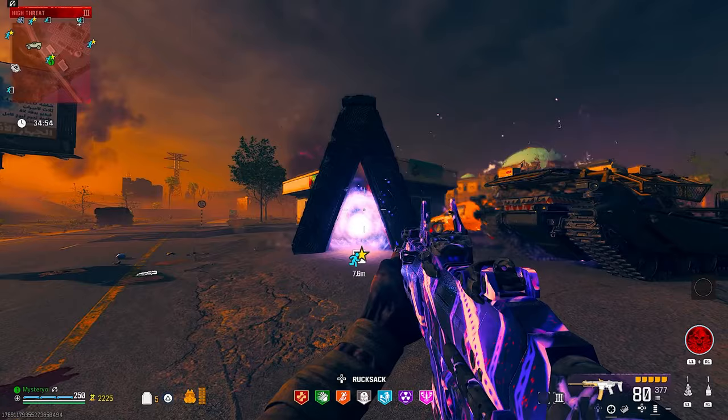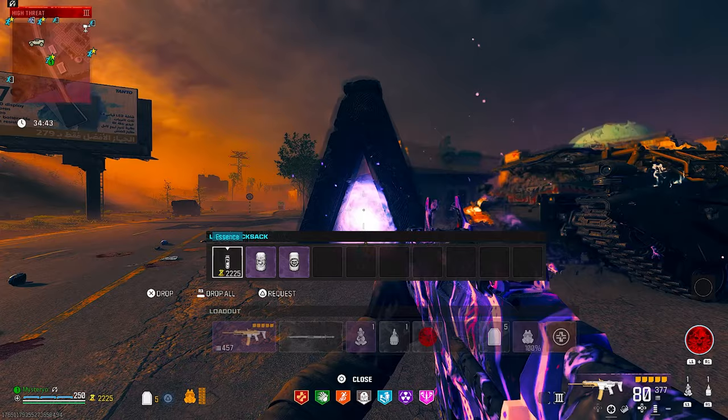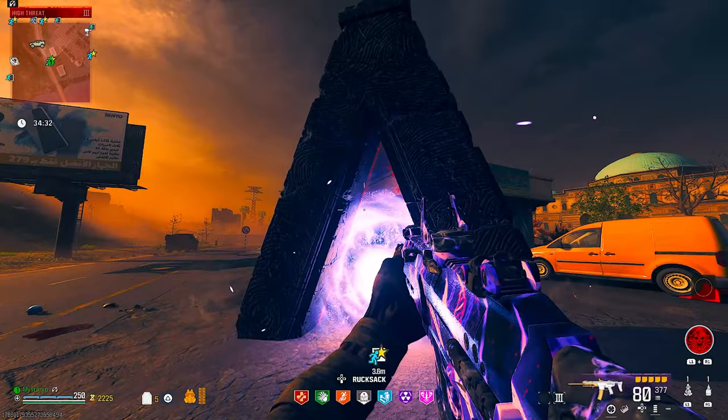Bring monkey bombs, casimirs, or decoys. Your perk setup isn't that important this time, but I still recommend getting as many as possible. Have 4 empty slots in your rucksack. Also, having Frenzied Guard as your field upgrade to repair your armor and the durable gas mask will help a lot. When you are ready, activate the small portal to start the mission in the high-threat zone, which will be marked on your tac map.